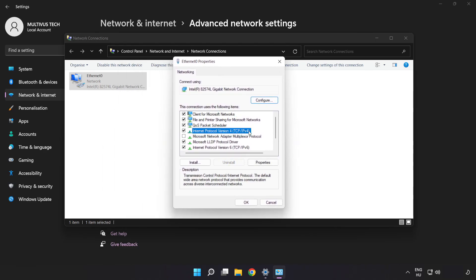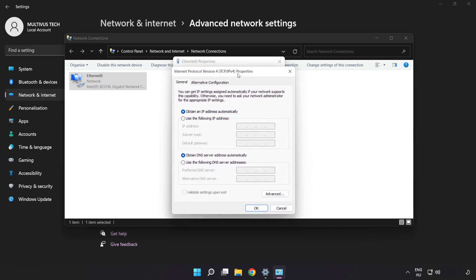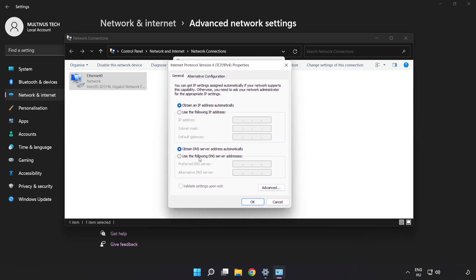Click Internet Protocol Version 4 and click Properties. Click Use the Following DNS Server Addresses.